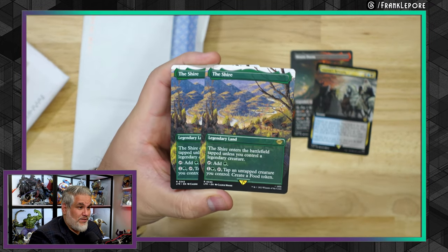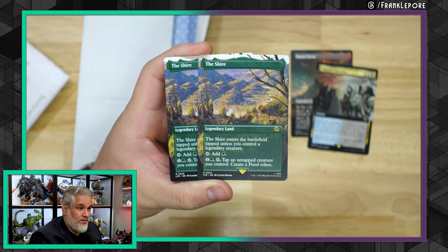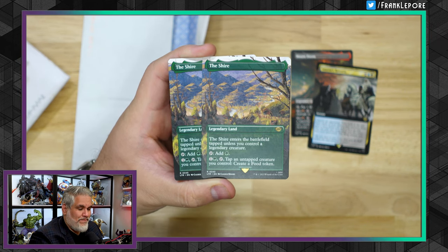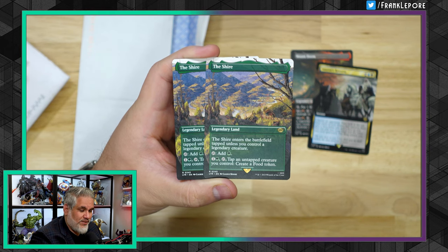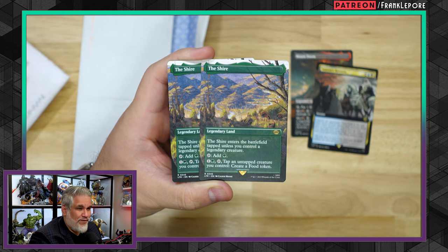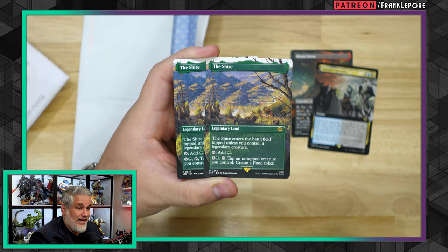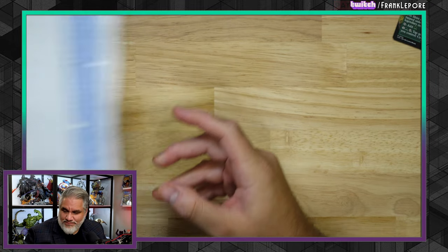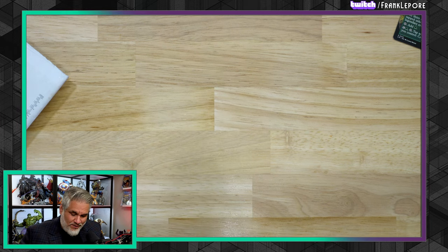We got two copies of The Shire. The Shire enters the battlefield tapped unless you control a legendary creature. You can add a green, or tap it and an untapped creature you control to create a food token. So basically it's a good replacement for a forest — you just replace a forest with this. Ideally it comes into play untapped, but if you're playing it early or on an off turn, you get a free land that does something. Not bad.